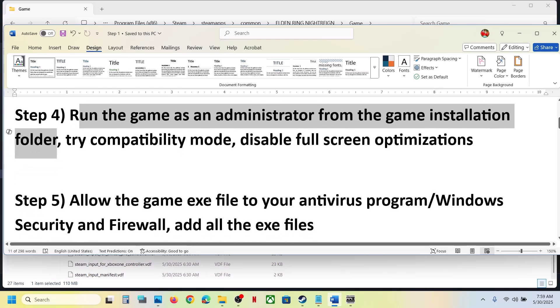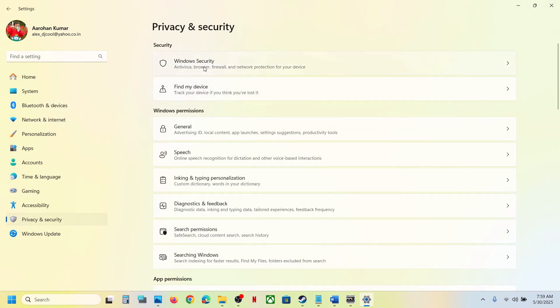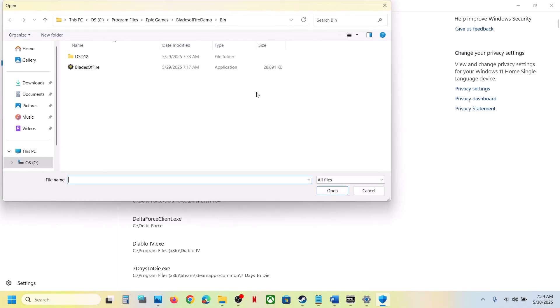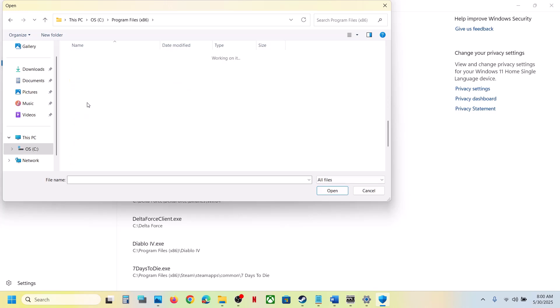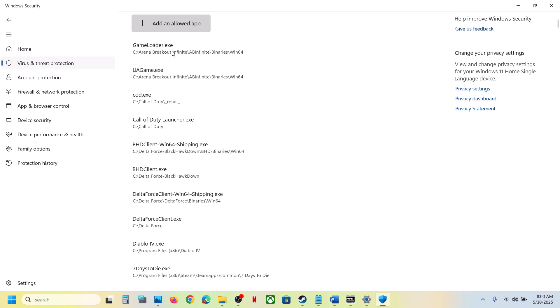The next step is to allow the game EXE file through your antivirus program. If you have a third-party antivirus like Avast, Norton, Bitdefender, or McAfee, add the game EXE as an exception. For Windows Security, open Windows Settings, go to Privacy and Security, then Windows Security, click Virus and Threat Protection, scroll down to Manage Ransomware Protection, click Allow an App through Controlled Folder Access, click Yes to allow, then browse to the game installation folder and select the game EXE file.